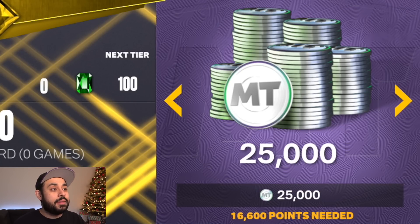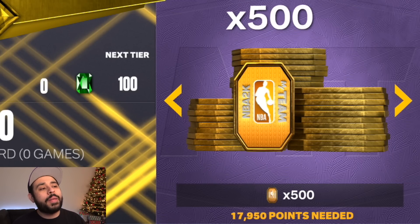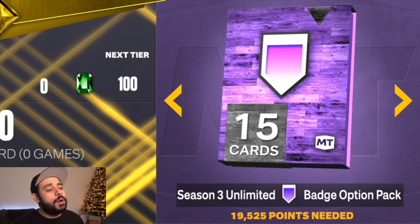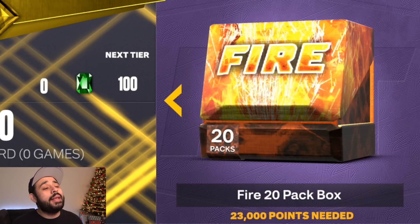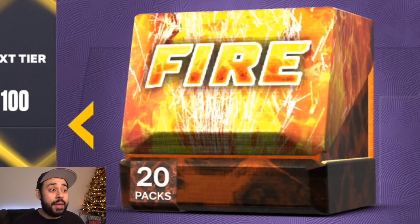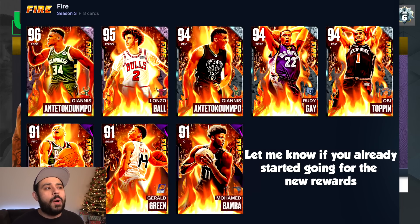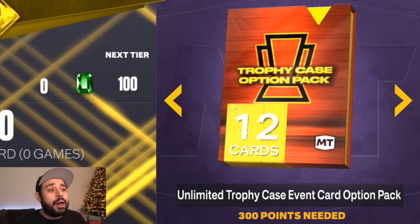The MT is really adding up, and you also get the box on top of that. Further along you get 500 tokens — you do have to play a good number of games to reach that point, but the season is long so you have plenty of time. There's another Hall of Fame badge option pack and then a 20-pack Fire box including Lonzo, Giannis, and Rudy. All these players are auctionable, so if you get lucky you can sell everything.